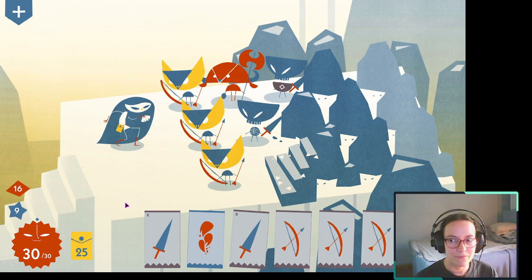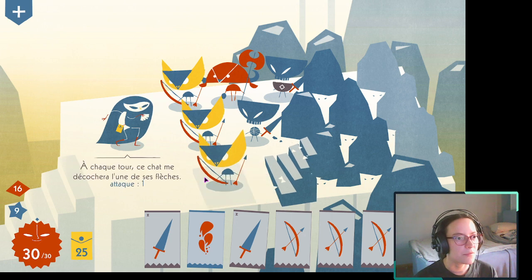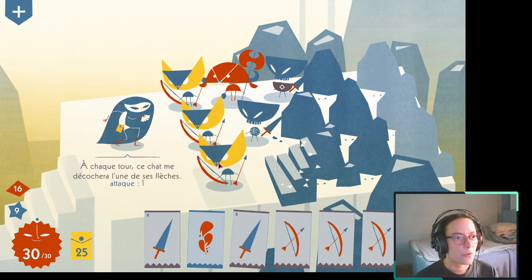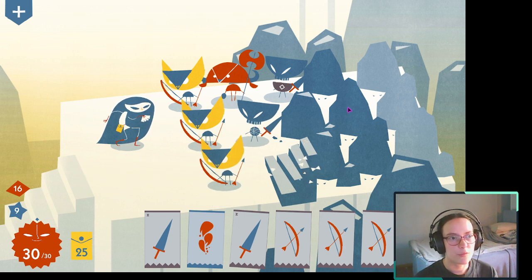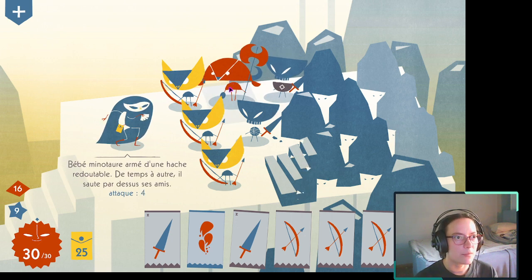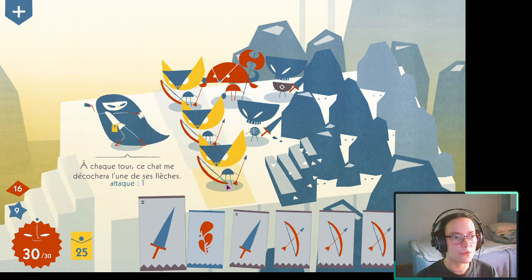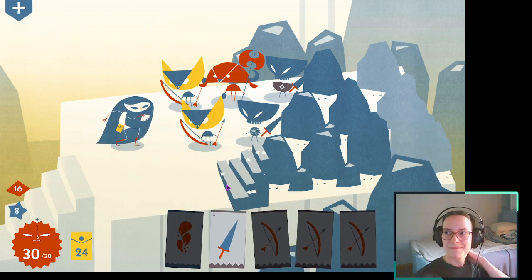Le but, c'est d'atteindre le plus vite possible l'escalier ou de récupérer des souvenirs, des cristaux et des coffres, évidemment. Eux, ils peuvent attaquer de n'importe où quand ils sont situés un peu plus loin sur les lignes. Lui, il a une armure, donc il n'est pas facile à tuer. Et lui, il est plus résistant aussi, il me semble, et il attaque beaucoup plus fort surtout.